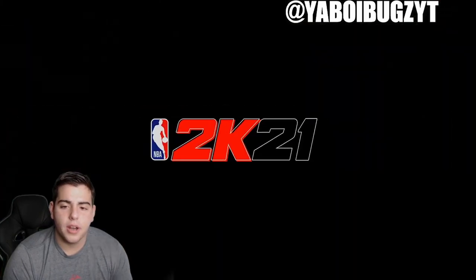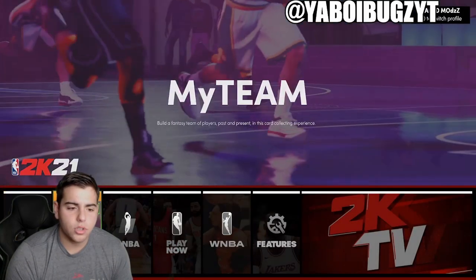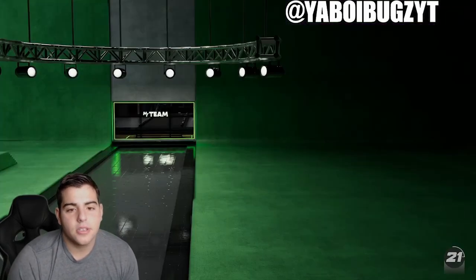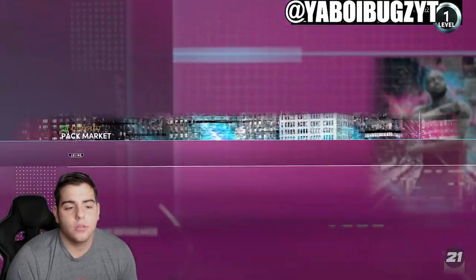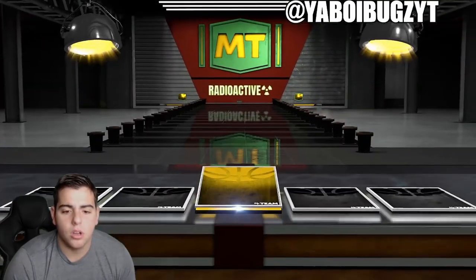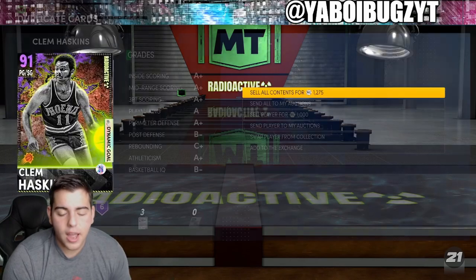We got Clem Haskins again, and another error code — 2K, you're bugging. Servers going down again. Let's try one more 17,500 — maybe this is how we get the MT back. Nothing. What the heck, really? Another Amethyst.